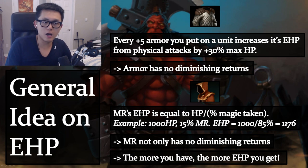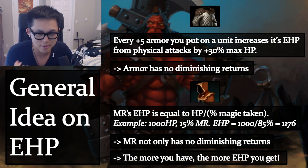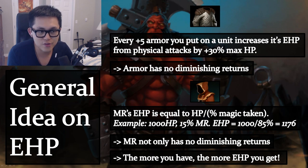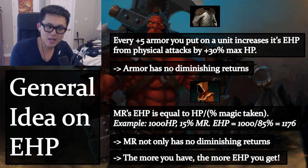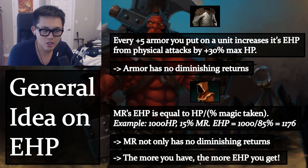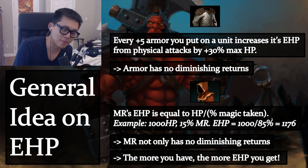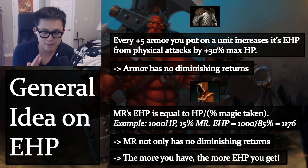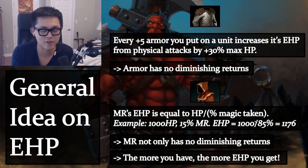Magic resist reduces a percentage of damage taken. For example, 1,000 HP with 15% magic resist means you take only 85% damage, so your effective HP is 1,000 divided by 85%. Magic resist does not have diminishing returns — it actually has amplified returns. The more magic resist a unit has, the more benefit you get. It's even better than armor, though you can't stack it easily since there's only Cloak and Hood of Defiance.